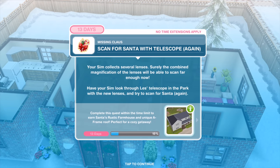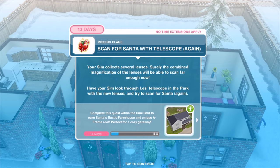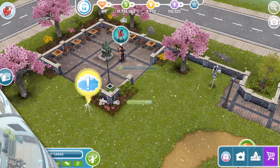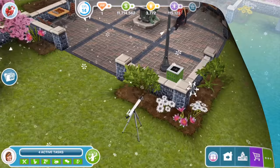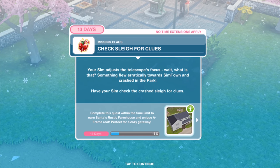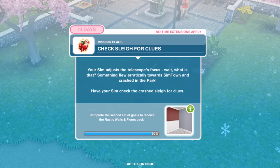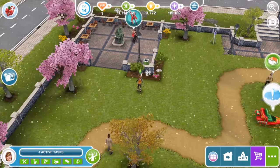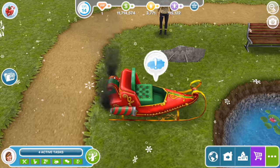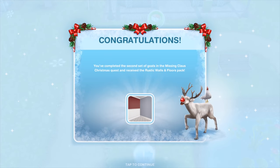Your Sim collects several lenses. Surely the combined magnification will be able to scan far enough now. Have your Sim look through Les's telescope in the park with the new lenses and try to scan for Santa again for 10 minutes. Something flew erratically towards Simtown and crashed in the park. Have your Sim check the crashed sleigh for clues with Les Clues — that'll take an hour and 15 minutes. You've completed the second day and won the rustic walls and floors pack.